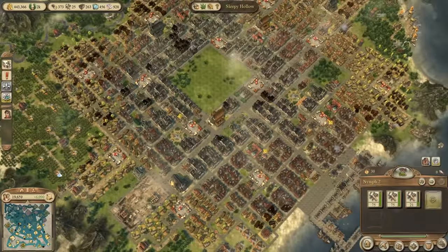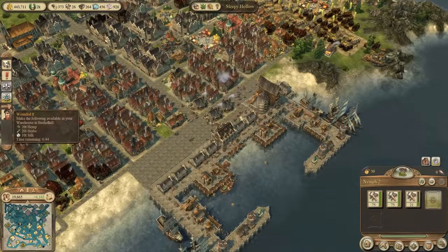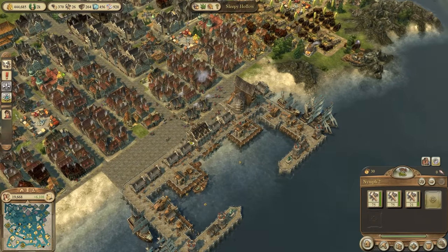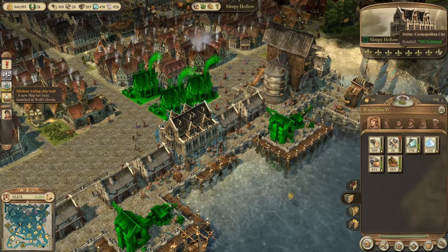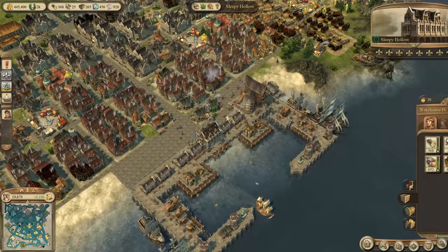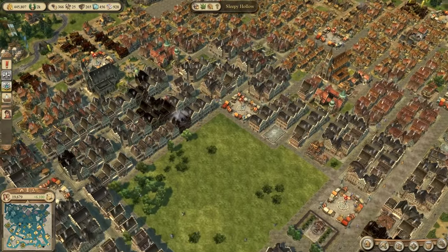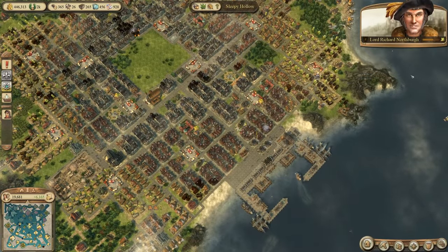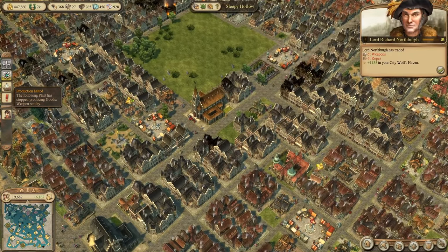Another thing just happened from upgrading so many noblemen. You have achieved the city status of World City — we get another 20 gems! Over 1,000 honor points and we've achieved the highest level of city status: the Cosmopolitan City, the World City. This is how big your city can grow. We have now the highest level of Sleepy Hollow — a majestic city.